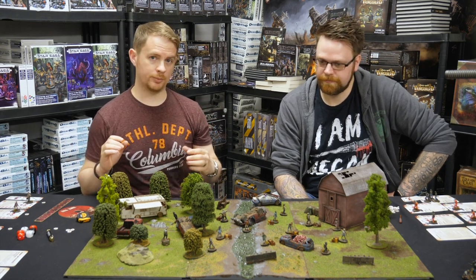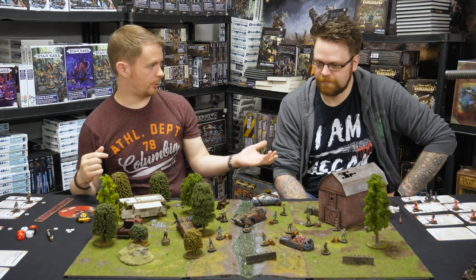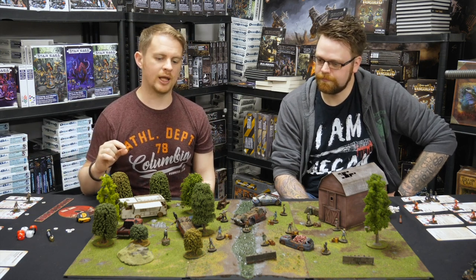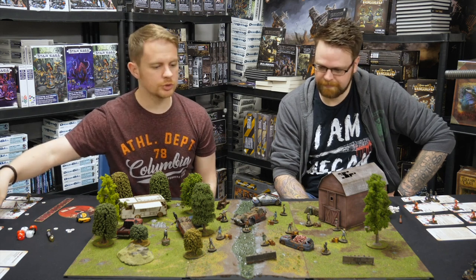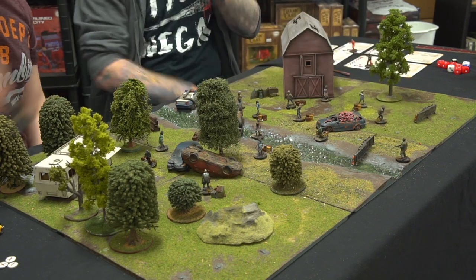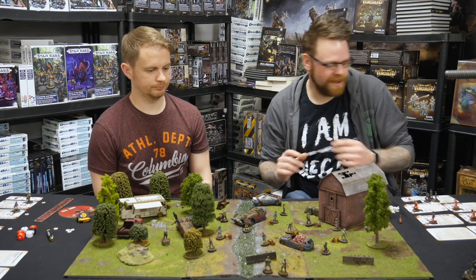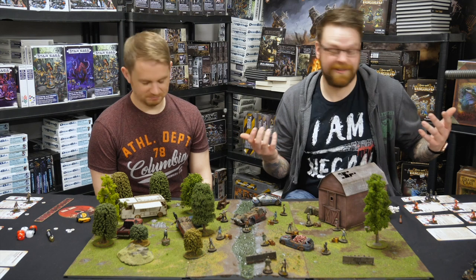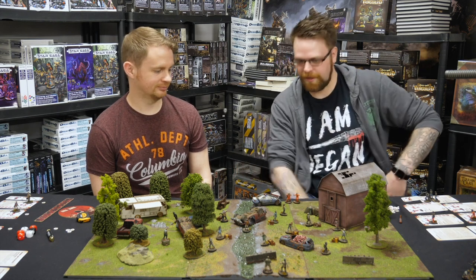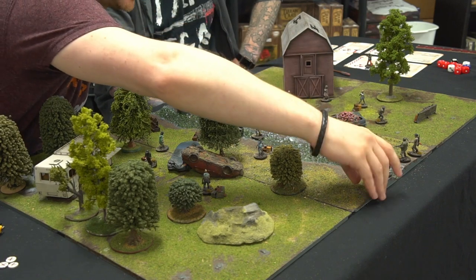This deployment is a little different. You split your army into two batches as evenly as possible. With four models, that's two and two - you put your first two on, then your opponent puts on their first half, then you go for your second half. Because there's a Woodbury commander rule that will come into play, I need to partner mine up to make sure there's always a commander. So I'm going to put Bruce down - he needs some cover for shooting - and the other person with him is Smitty. Then I'll go with Governor on this side and Lily.